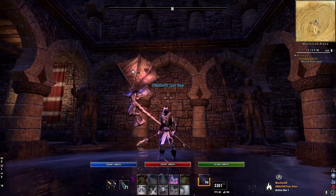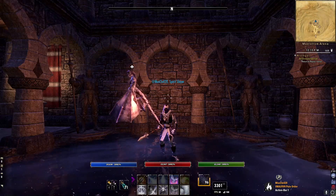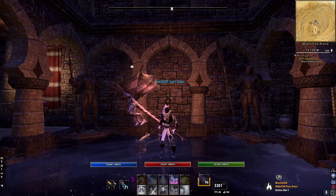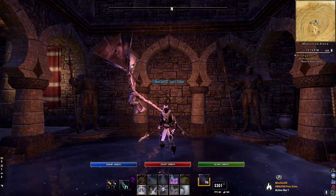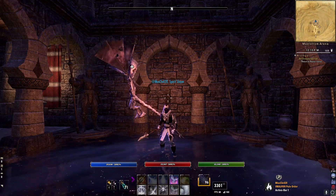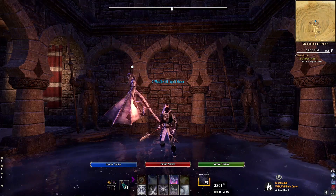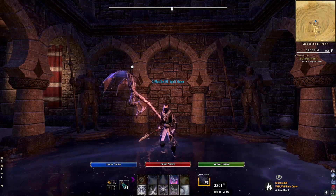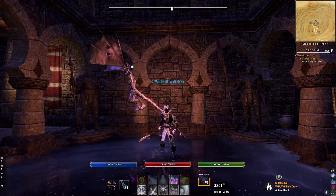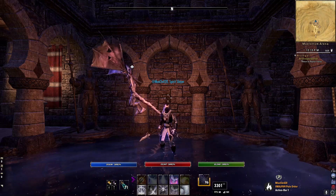I'm here with another build video for you. This is going to be my VMA and Veteran Vateshran Hollows build. It's pretty easy to get — it doesn't involve a whole lot of super fabulous things. What it does involve is a mythical item called the Pale Order Ring. If you don't know how to get that, there are plenty of guides around. It's one of the easiest mythics to get, and it's actually pretty good, especially for PvE content. I wouldn't recommend running it in dungeons, but I would recommend running it in Veteran Maelstrom Arena and Veteran Vateshran Hollows.